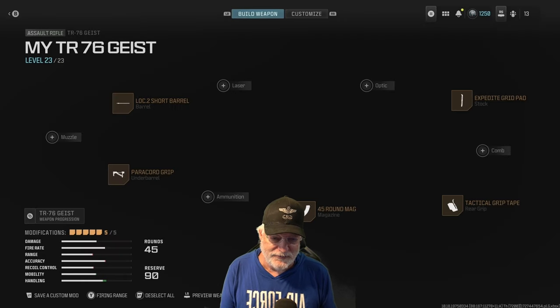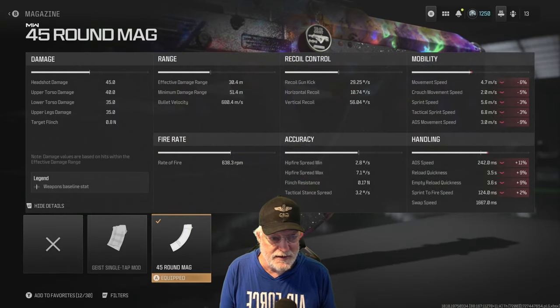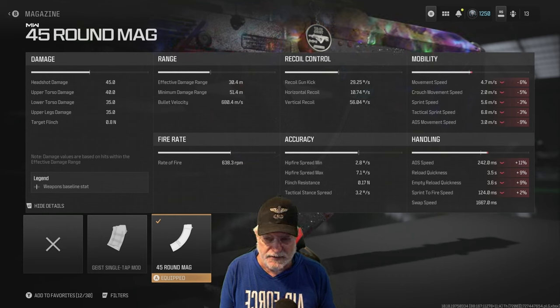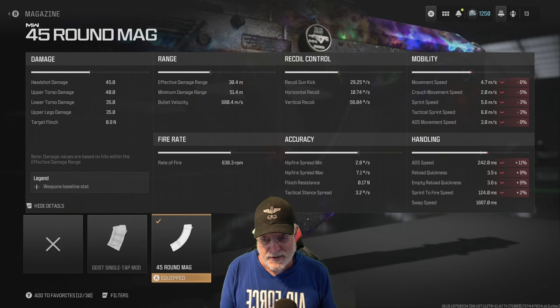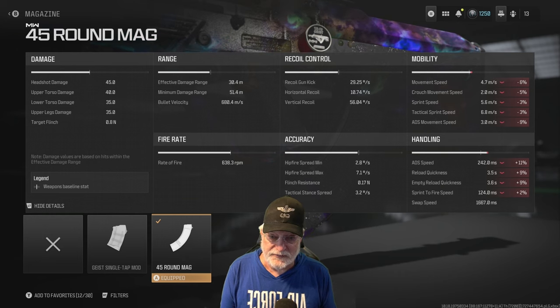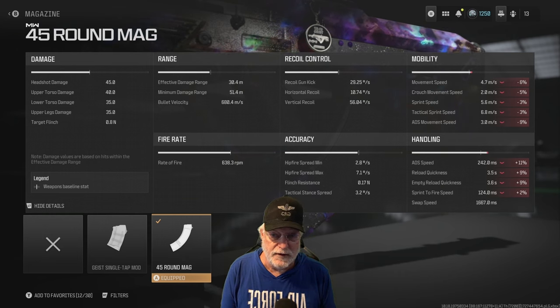Well, what about the TR-76 Geist? Let's have a look at this configuration. We'll start with the 45-round mag, and you can see that it impacts mobility and handling. And why the 45-round mag? Because we have a rate of fire at 638.3 rounds per minute. Pretty quick for an AR.